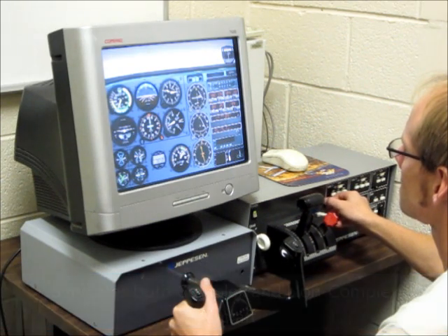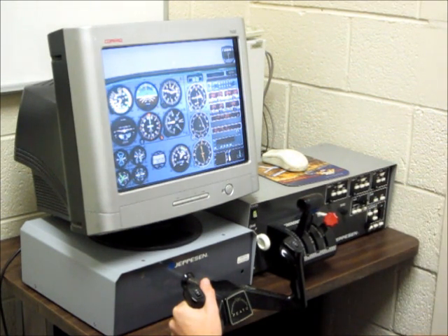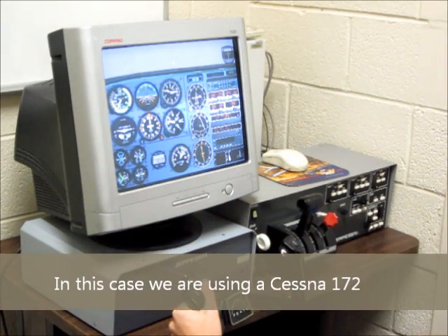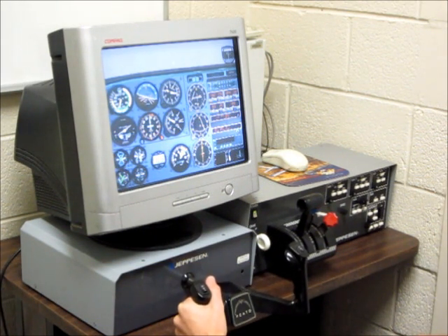Over here you can adjust all of your Nav 1 and Nav 2. Over here on this console there are flaps and trim. It mostly simulates what a real aircraft does.